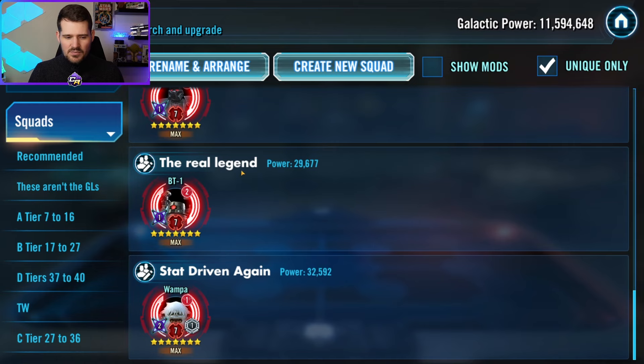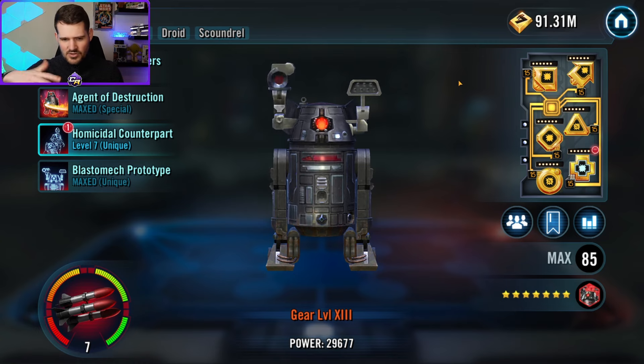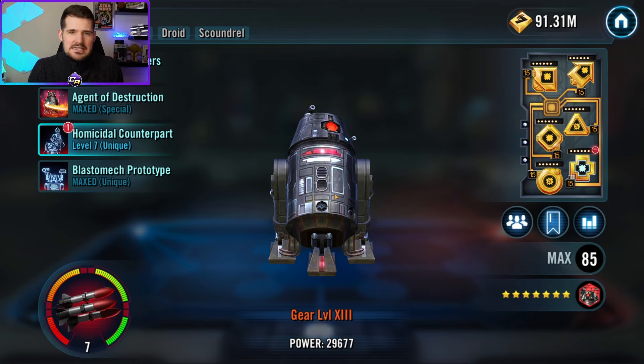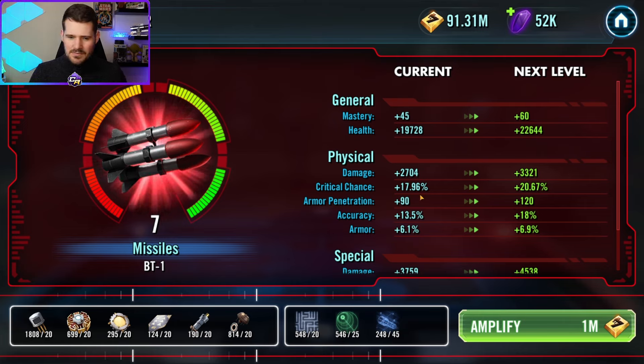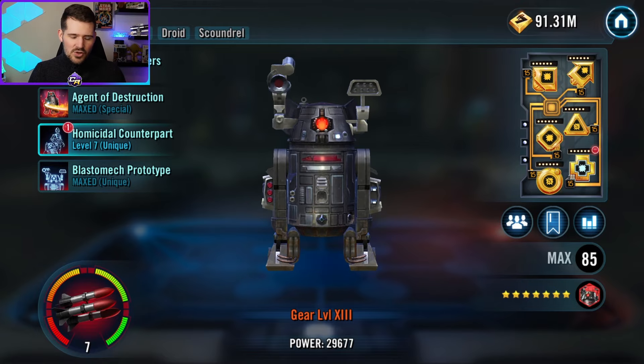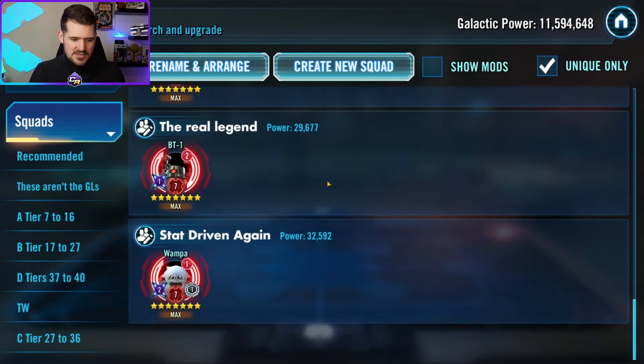Next up is BT-1 — the real legend. For anyone unlocking AFROA now: do not take her to Relic 7 before BT-1. He wants the relic levels way more; he's probably more suited for a Relic 8 tier list, but Relic 7 works fine for most teams. He gets critical chance, armor penetration, and damage, and uses all of it to his fullest extent. He's a great damage dealer who can be called in to assist by Triple-Zero for even more damage, plus he gains turn meter. He's a monster.